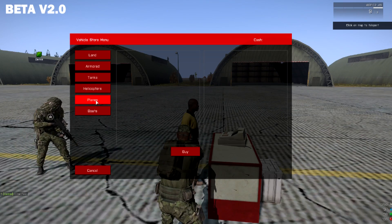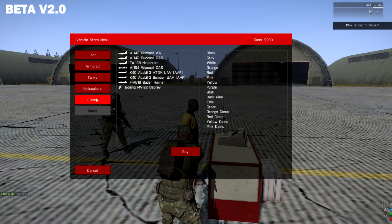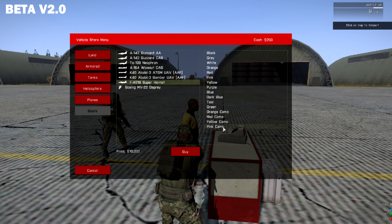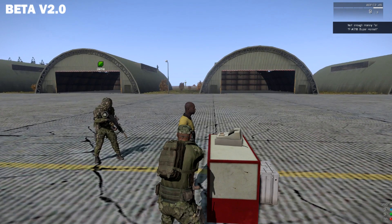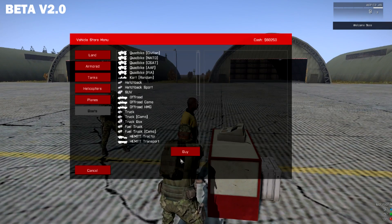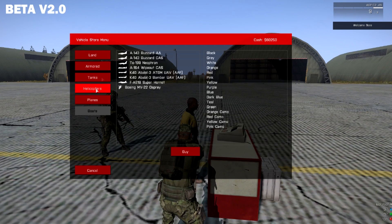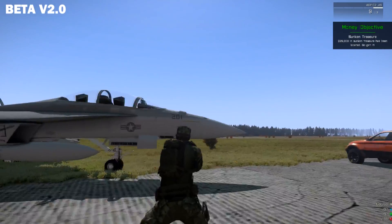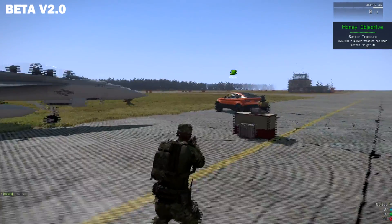So if the planes list would load - there we go. As you can see, you cannot buy boats here because obviously there's no water close. That's what I meant about the vehicle trader in Belota being kinda bugged and we need to fix that. Anyway, here you can see a custom modded Super Hornet. If I buy one - you can buy all of the vehicles apart from boats. It's fully operational, two seats, and everything works.